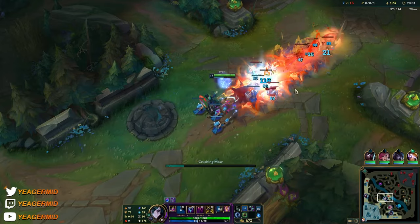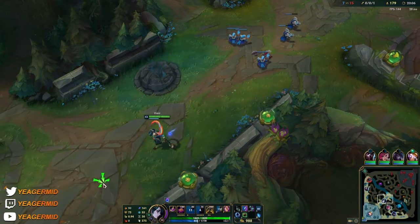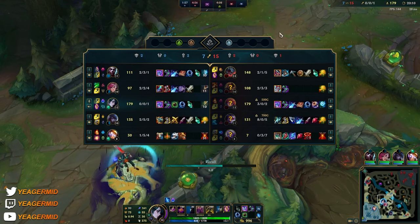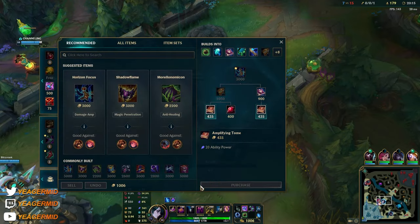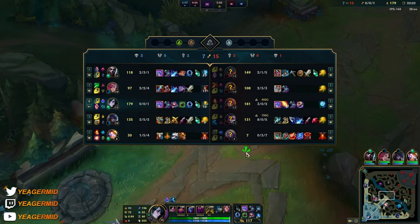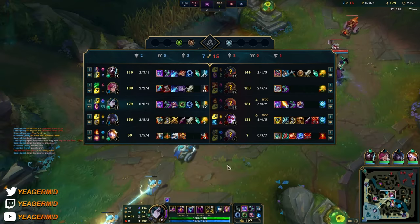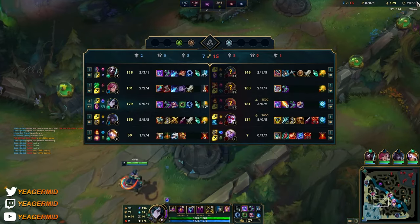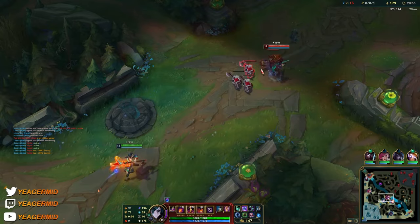This is the problem when you play scaling champs: if you have a team that doesn't know how to play their role and they start getting destroyed, it's pretty hard to get back into the game. I also had to invest in anti-healing since none of the other players bought it, which delayed my power spikes.